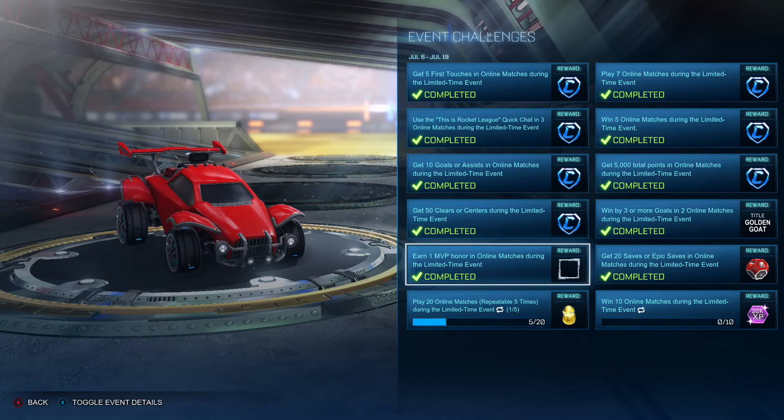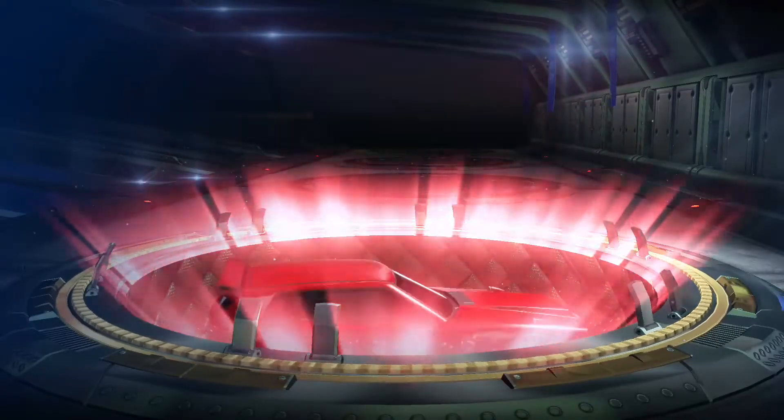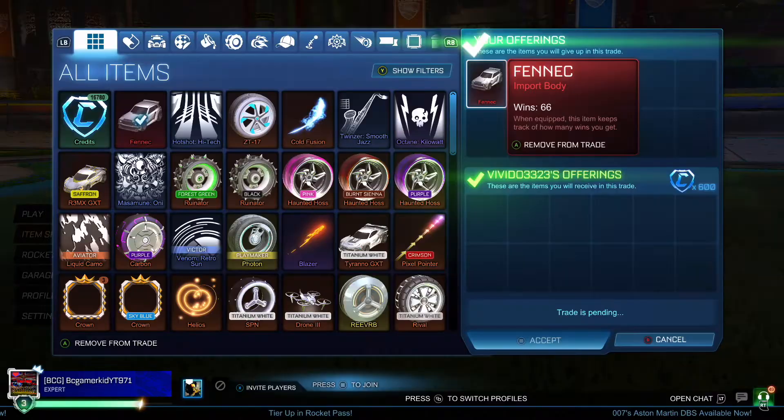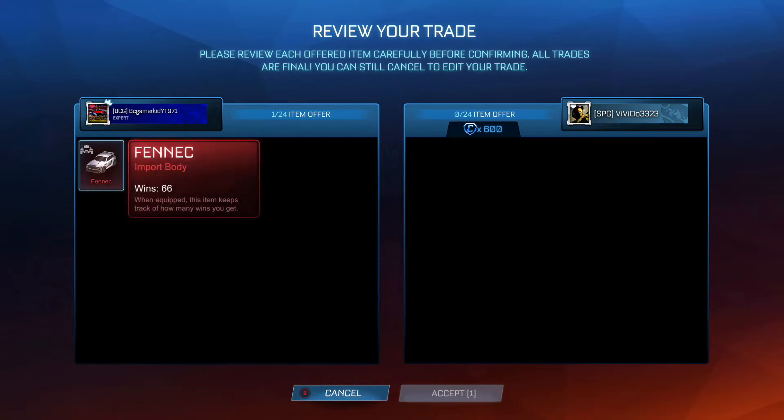I got really lucky on my import drop when I opened it — there's a short up on my channel and I'll show the clip here. As you can see, the Fennec was there and I was able to sell it for a quick 600 credits, just easy like that within minutes.